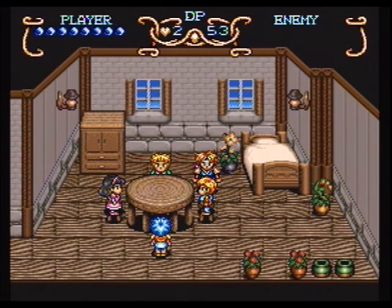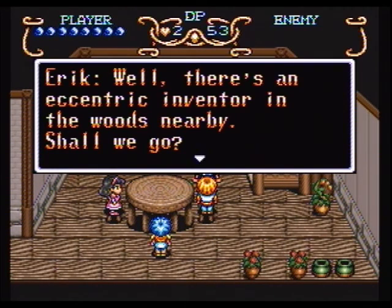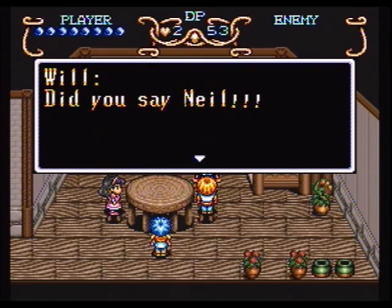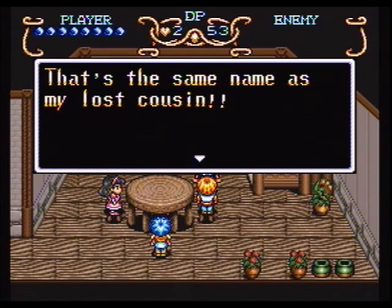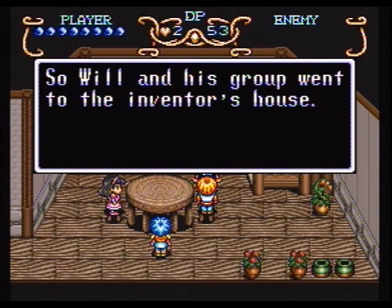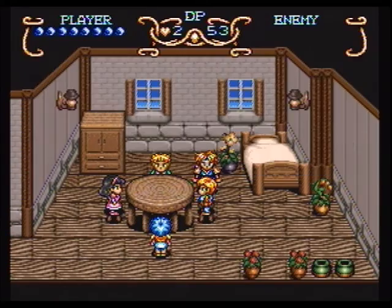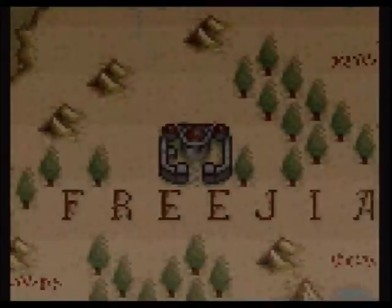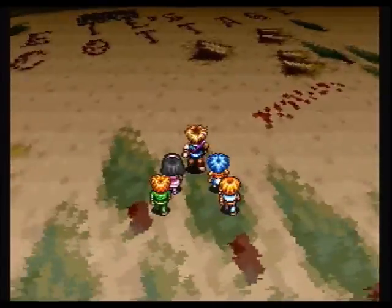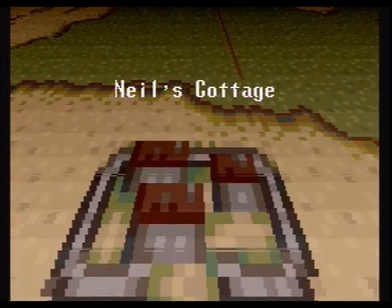So I talked to Lance again, and then I talked to Eric and he's like: there's an eccentric inventor in the woods nearby. Shall we go? That's kind of random, isn't it? Did you say Neil? That's the same name as my lost cousin — conveniently. My cousin Neil the inventor flew in the sky in the thing called an airplane. So Will and his group went to the inventor's house. I don't get a say in the matter, just off they go. There's an inventor nearby — let's go check it out.